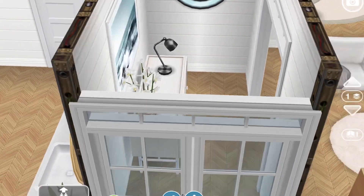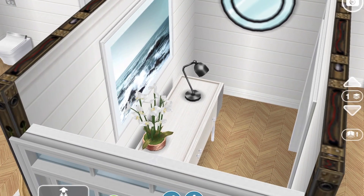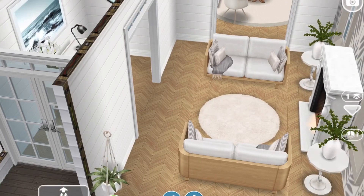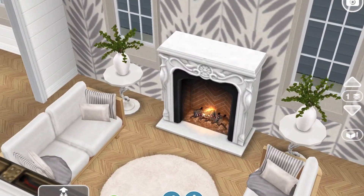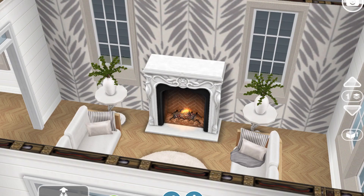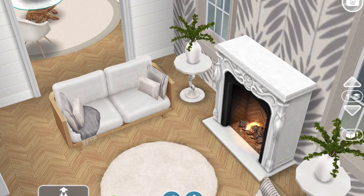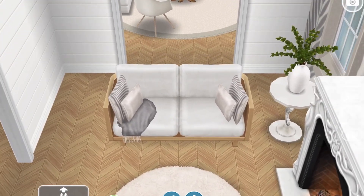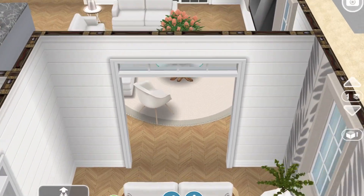Walking inside, there's a cute little entryway — just a small room with a nice farmhouse mirror, a little side table with a plant and a nice light, and a picture of the ocean to bring in a bit of the beach theme. Then you walk into a little sitting room. I wasn't sure what to do with this room at first, but I made it a welcome room where guests can sit without going all the way inside. There's a little fireplace, some nice tables, love seats on each side, and a wallpaper feature wall where the fireplace is.